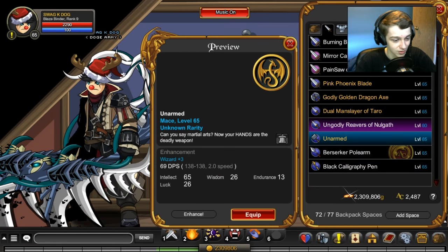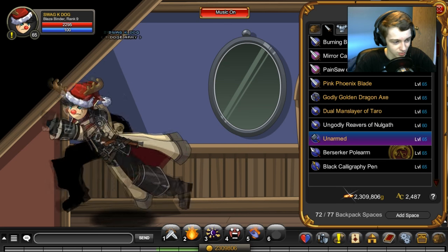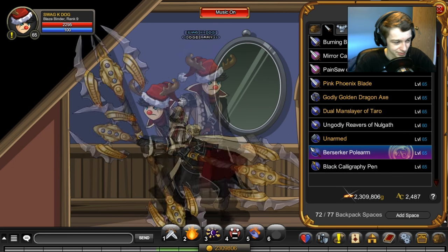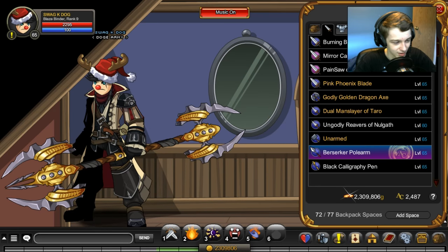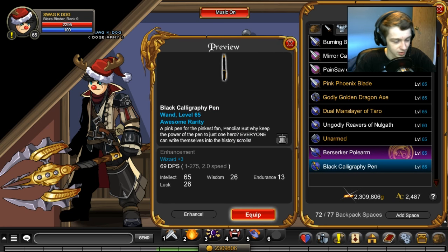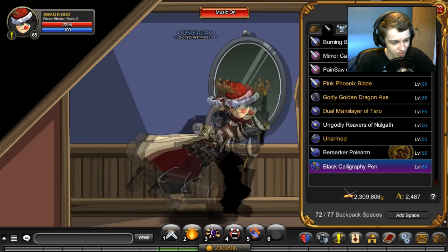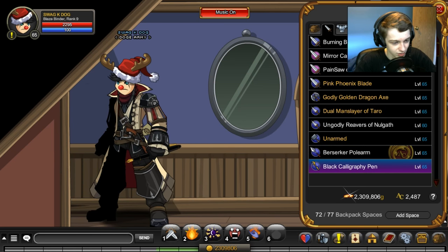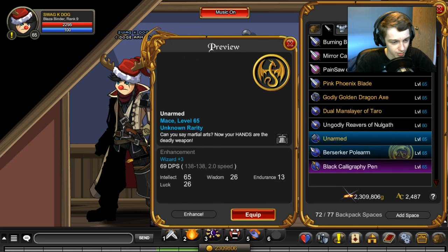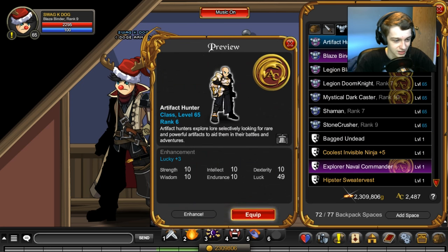We have Unarmed, which is probably my most used weapon because your character looks so good unarmed. The Berserker Pull Arm is from the chest — I don't really like it, it'll probably go in my bank soon. We got the Black Clear Breakthrough Pen — very good unstable weapon and it's not rare. That's not rare, not rare, and not rare.